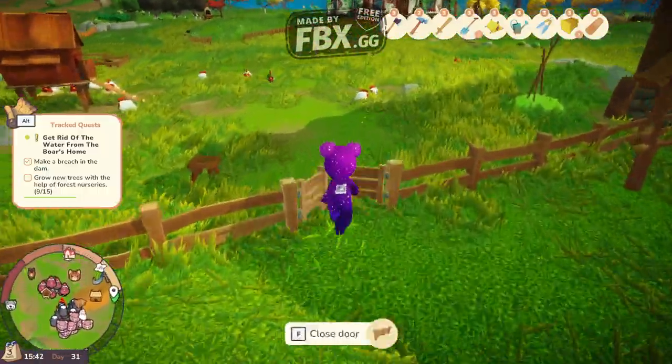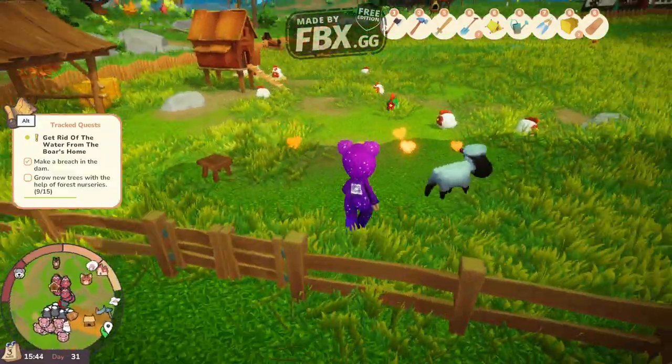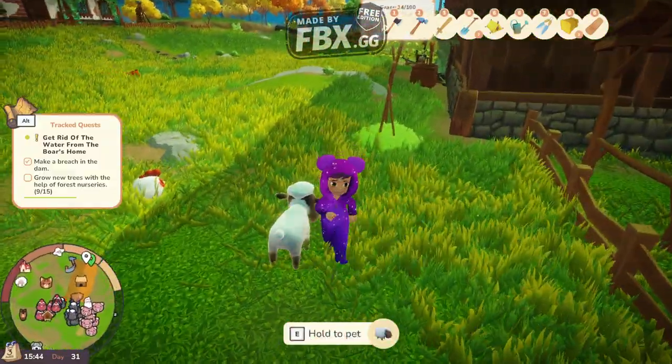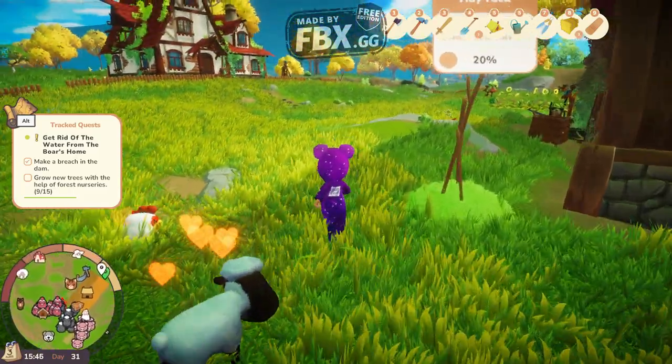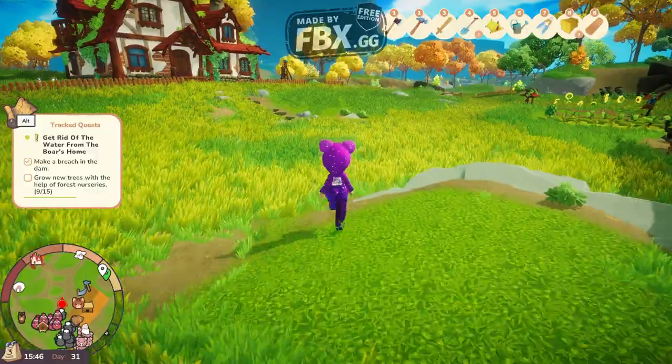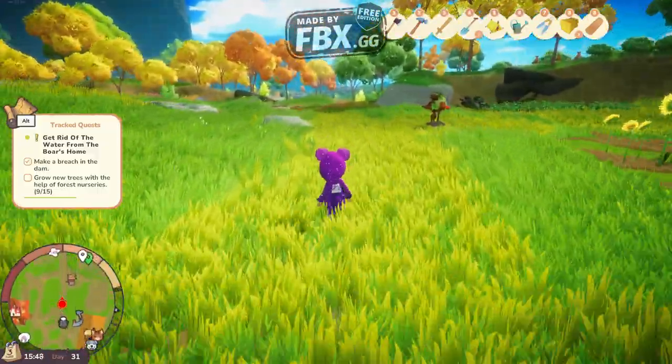First of all, you need to have completed the quest of introducing the animal type to the farm — that should be one of the first quests. Second of all, you need to pet the animal so it can follow you all the way to the traders. And third of all, the animal needs to be an adult.